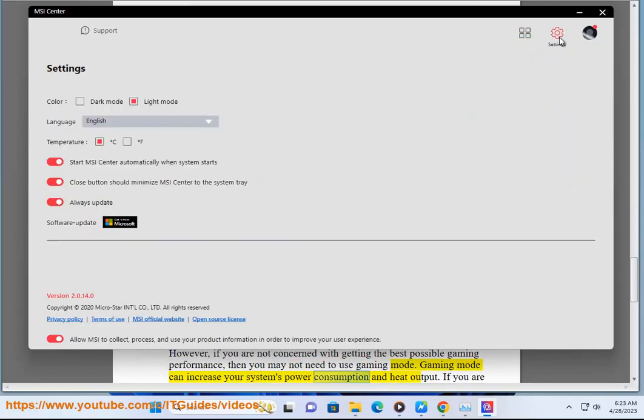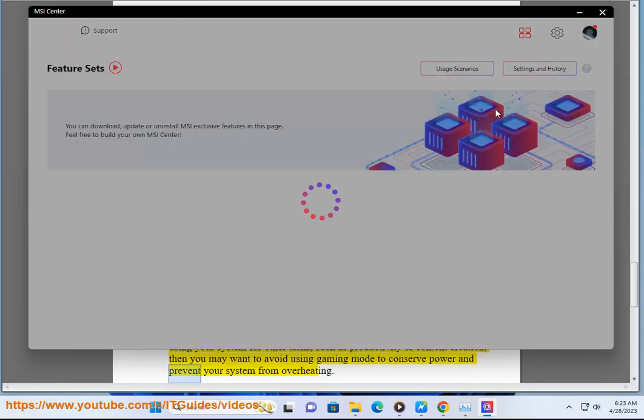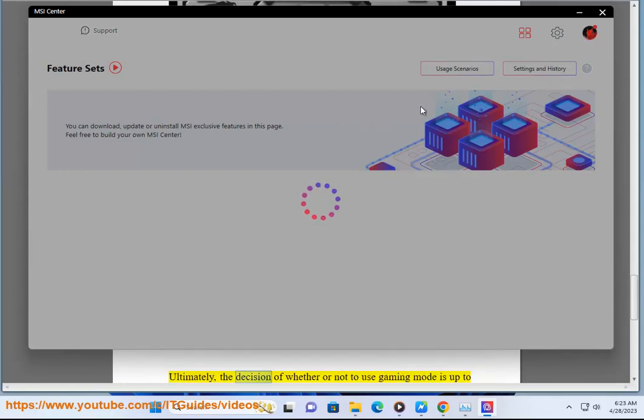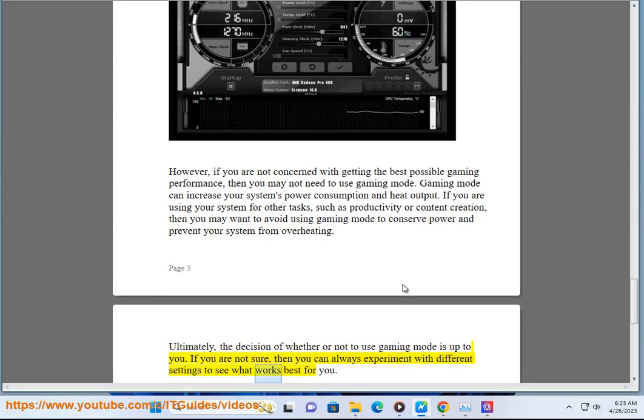Gaming Mode can increase your system's power consumption and heat output. If you are using your system for other tasks, such as productivity or content creation, then you may want to avoid using Gaming Mode to conserve power and prevent your system from overheating. Ultimately, the decision of whether or not to use Gaming Mode is up to you. If you are not sure, you can always experiment with different settings to see what works best for you.